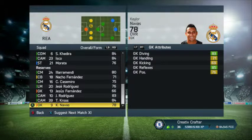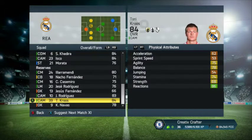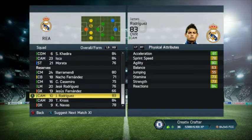What I've actually done is moved the players who've joined Real Madrid this season into the game. I've gone and got Keylor Navas who joined for £7 million from Levante. Toni Kroos joined from Bayern for £24 million. And the big one, James Rodriguez who joined for £71 million.